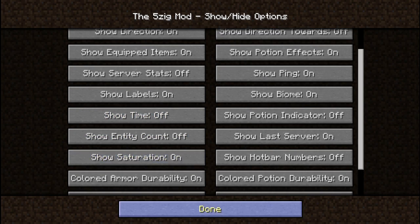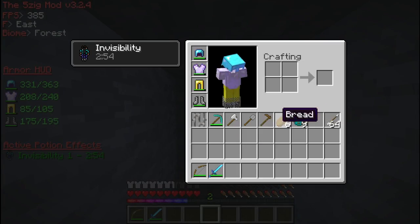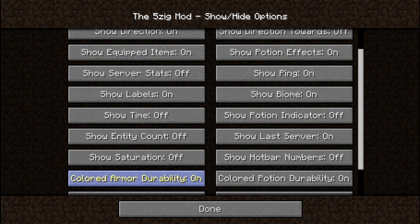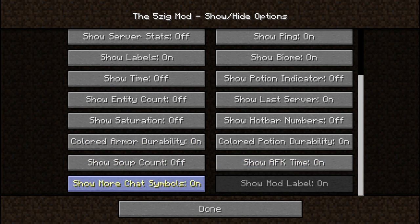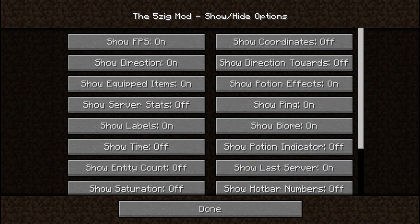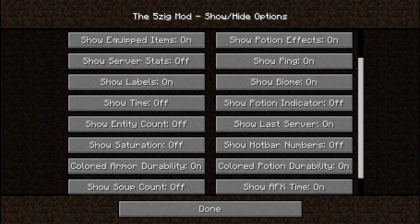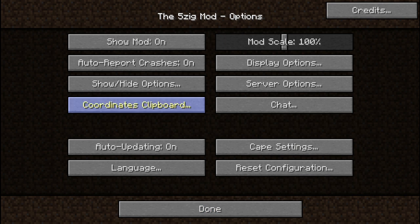Show servers — I'm going to keep that off. I don't want the time shown. Saturation shows something a bit unusual on screen so I'll turn that off. Colored armor durability on, show more chat symbols on. Show potion durability — you can copy my settings if you want, I'll move through slowly. You can keep ping on for servers, and biome display.